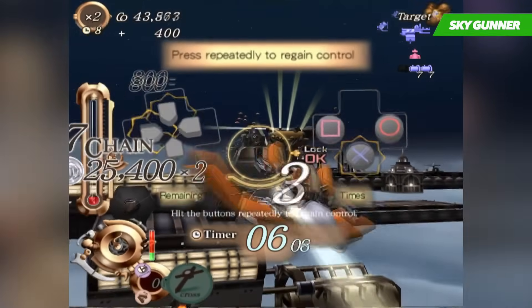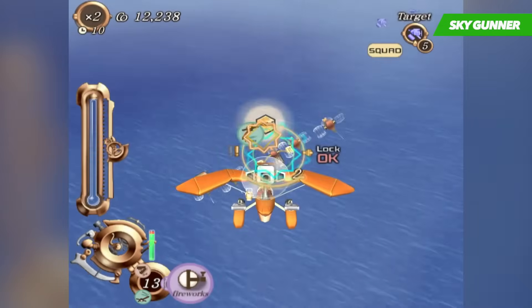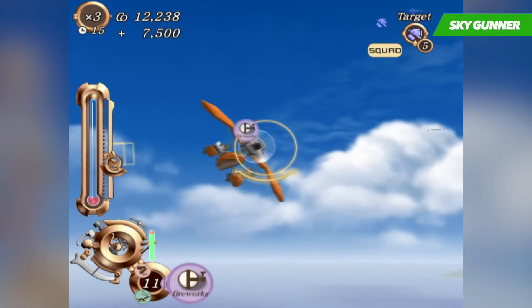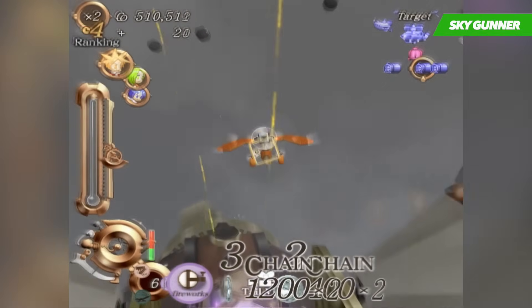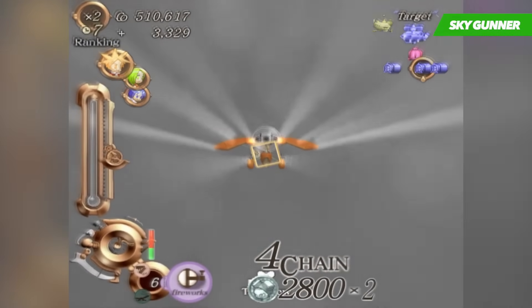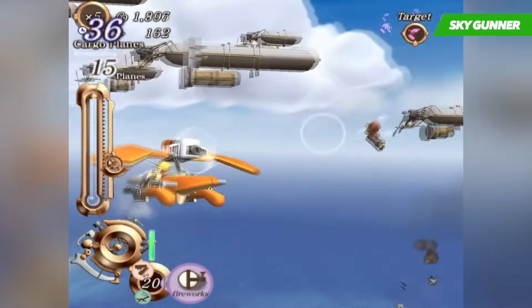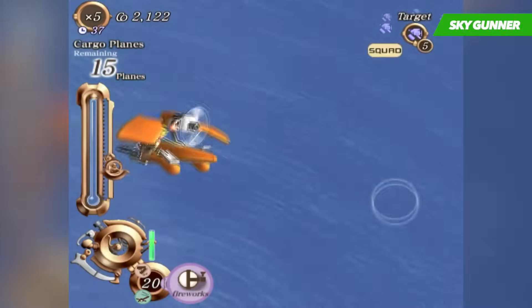One of the key points to the gameplay is the scoring system, in which you'll have to learn how to effectively take out your enemies without relying on your machine guns alone. Part of the strategy is to take out groups of enemies that will increase your multiplier and keep your score above the negative mark. This portion of the game keeps you on top, as it becomes a competition of sorts against the other characters in the world, with your score determining what types of upgrades you get later on. If you're looking for a game that's easy to pick up and play but hard to master, then Sky Gunner is just the ticket.